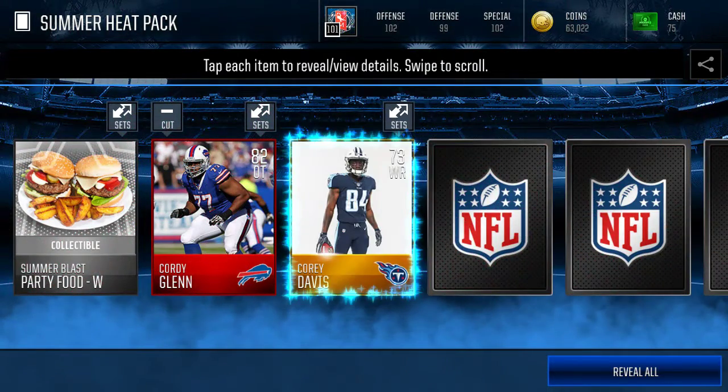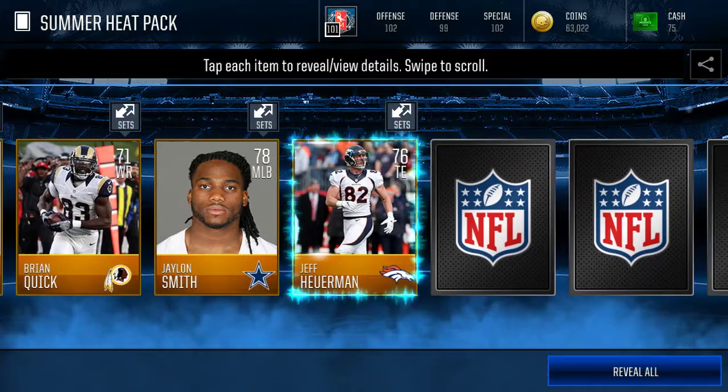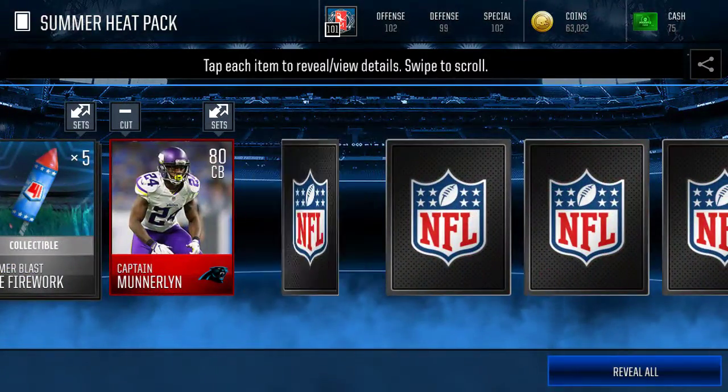We got Corey Glenn, Corey Davis, some more golds — Jalen Collins, Jonathan Joseph. I'd like a high elite. We got 5 fire walkers.